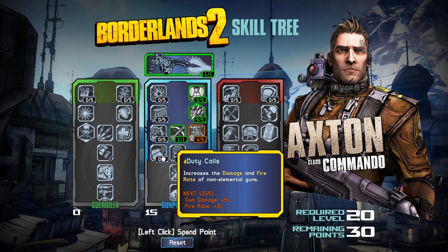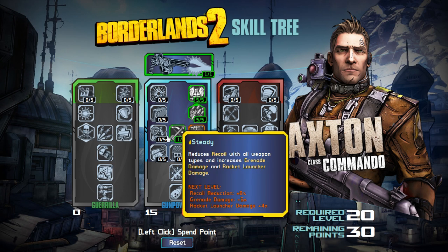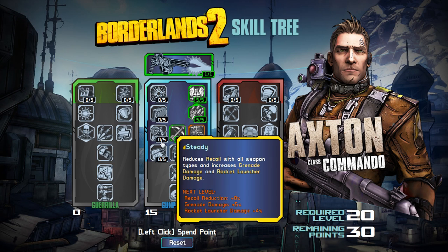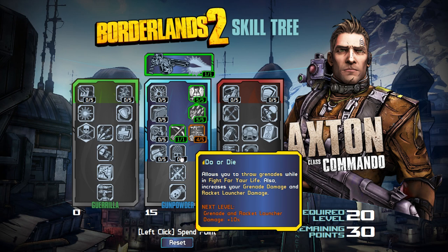Row 4: Duty Calls — that's a Call of Duty joke I'm assuming — increases the damage and fire rate of non-elemental guns. So if you don't have an element on your gun, your damage and fire rate increase. We've got Do or Die, one of those defeatist perks that only works in fight-for-your-life mode, but it also increases your grenade and rocket launcher damage overall. I'm going to grab Do or Die because it's only one point — that's enough for me to invest in being able to throw grenades while in fight-for-your-life mode.